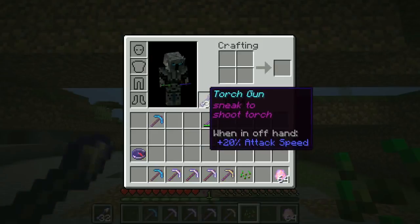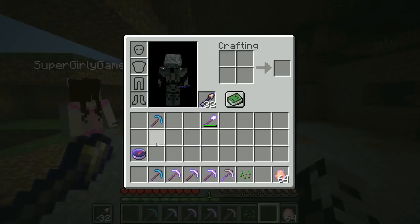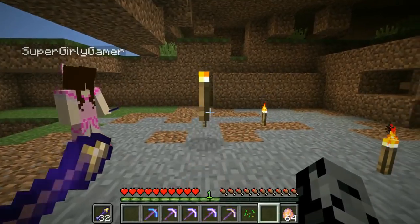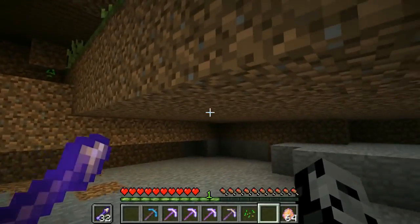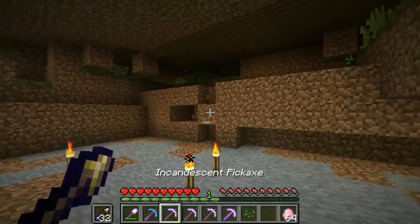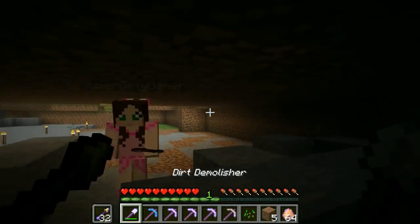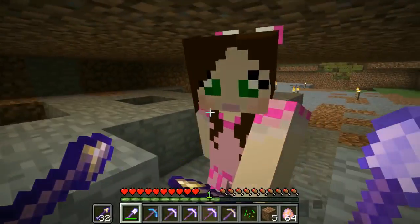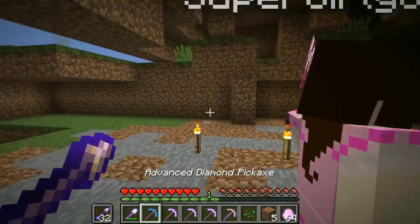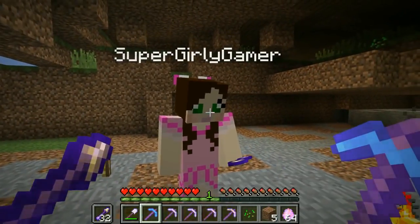Dudes, we are back - totally figured out how to use it! Grab the torch but put it in your off hand. Then it says underneath: sneak to shoot. So you put it in the off hand and then you sneak - oh, that's so cool! All you have to do is sneak once and it will shoot the torch in front of you and light up the area. So you can have a pickaxe in one hand and when it gets a little dark, you just go boom. And it doesn't actually use any torches - you get to keep it forever!